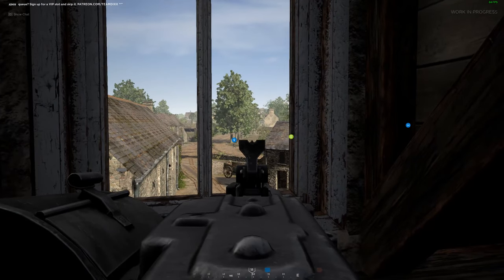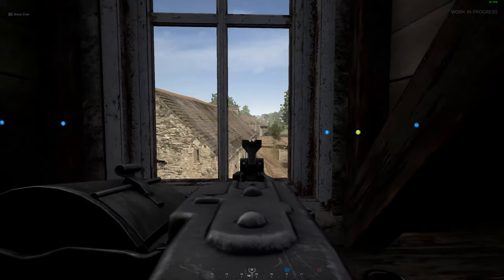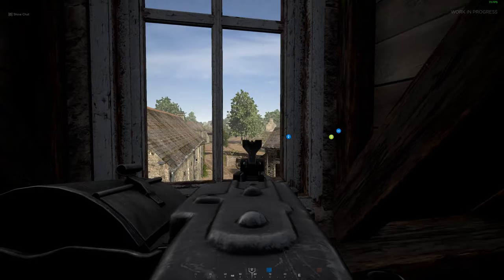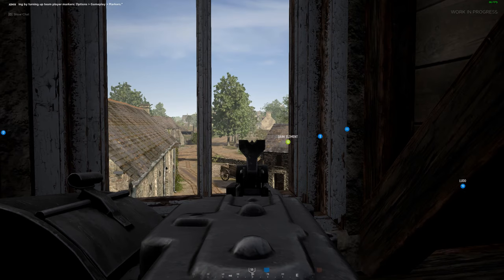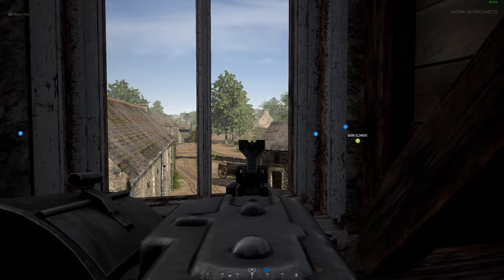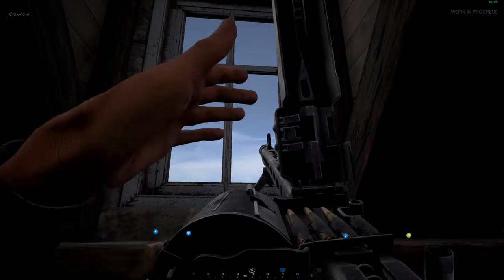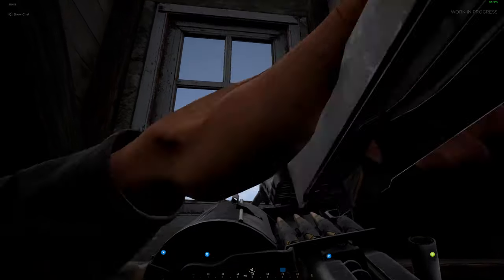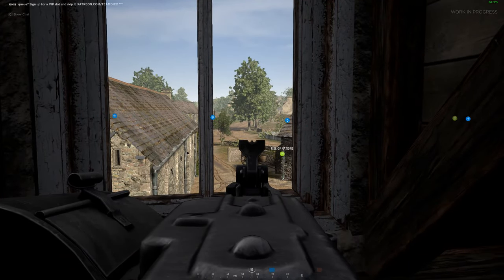Here I misidentify a target and get a little trigger happy. This could potentially give your position away. Here I 'duck down' by looking up to try and help conceal myself while reloading. I'm not sure if this actually hides my character model or not, so it may be best to dismount and reload behind cover. I'll look into this and post my findings in the comments.